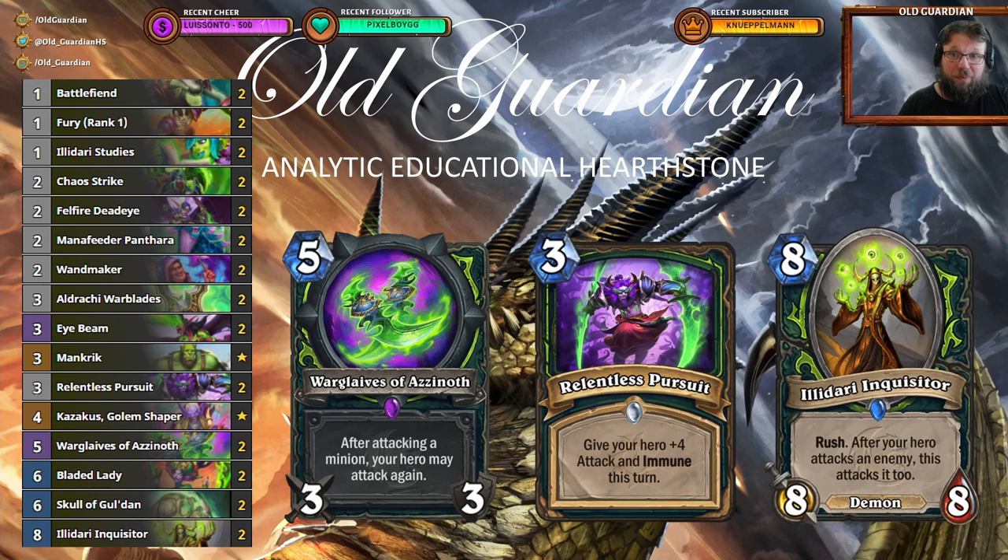There are some fun moves you can pull off with this deck sometimes, because you're also using Warglaives of Azinoth — after attacking a minion, your hero may attack again. So when you equip your Warglaives and you use Relentless Pursuit making your hero immune, you can just kill multiple minions in a single go. And remember, once you have depleted all the charges of your Warglaives, if you have any additional attack you can still attack one more time, so you can clear a taunt board and then go face and allow your Illidari Inquisitor to go face as well.